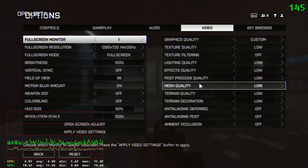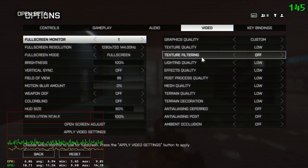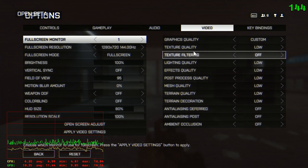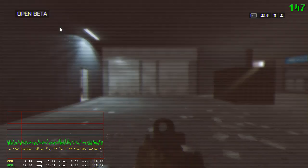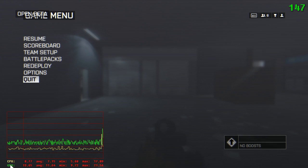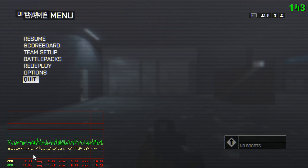I want to talk about micro stuttering. If you're invested in the BF4 beta, it's annoying when you're shooting someone or running and it's kind of lagging — that's actually micro stuttering. To start, I want to show my video settings: everything on low, 720p, resolution scale 100%. Here is a graph of CPU and GPU usage, and as you can see this thing is flickering — I thought it was because of the beta, but it's probably some kind of color code or something like that.